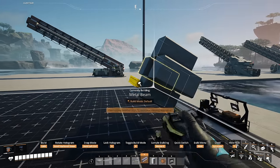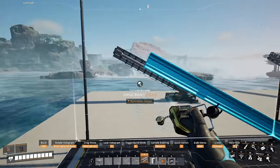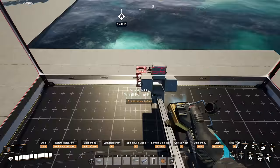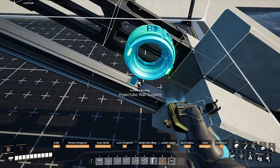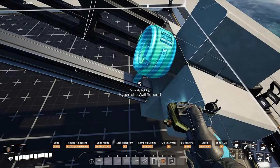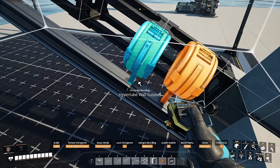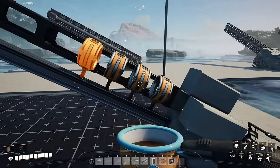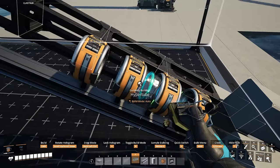Then all I have to do is go and pull out my metal beam. I'm going to aim at the center right here, have this on default, and stretch it out 40 meters. Then I want to grab myself a small frame pillar. I'm going to aim at the side and zoop this all the way across. Next up, I'm going to grab a hyper tube wall support. The reason I'm building this on the beam and not on here is because it goes up just a little bit higher and it looks much nicer. So I can aim it at the center right here, switch over to where these two meet, then in the center, then where these two meet.